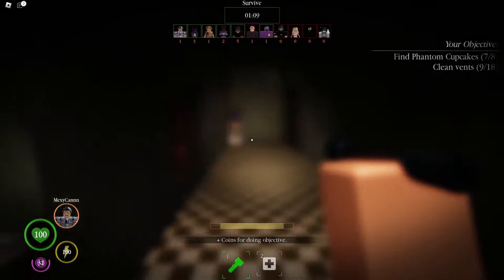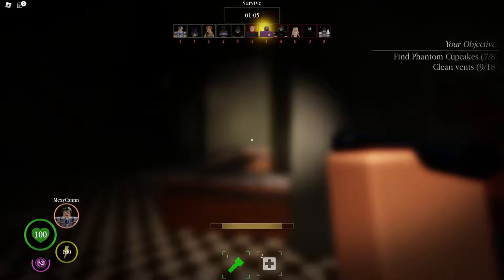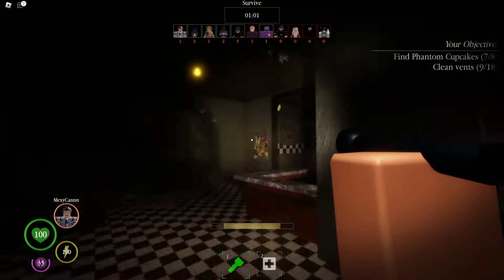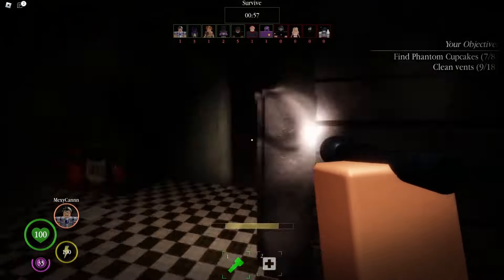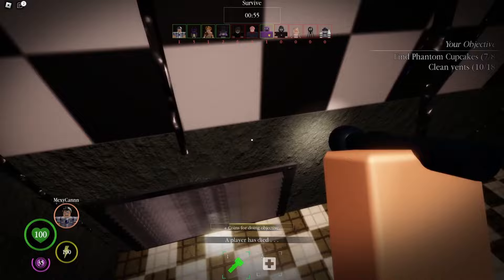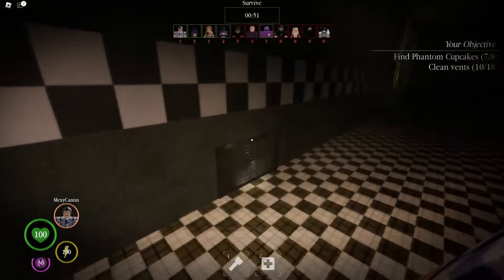Hello everyone. In Roblox's survival horror game, Pillar Chase 2, players face the challenge of surviving rounds as either a monster or a player being hunted by one. Each monster in the game comes equipped with unique skills, abilities, and stats that can drastically alter the gameplay experience.